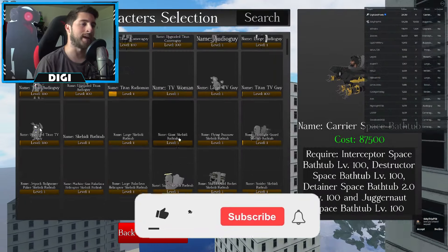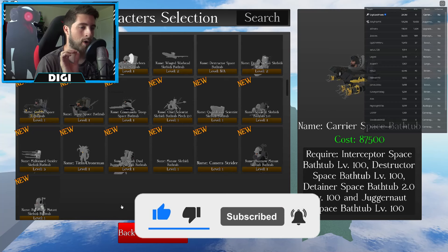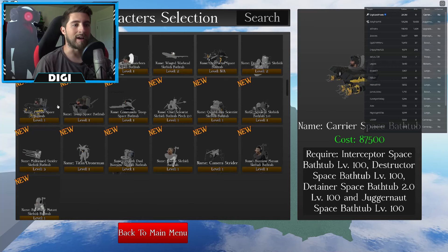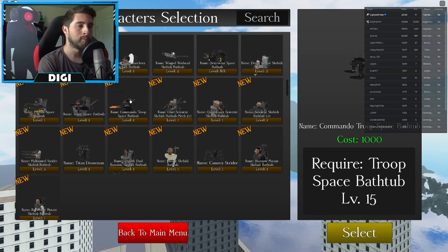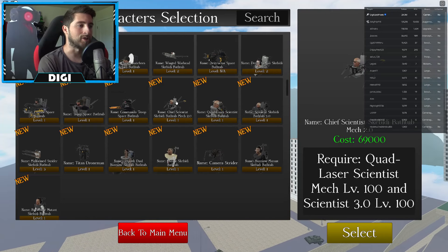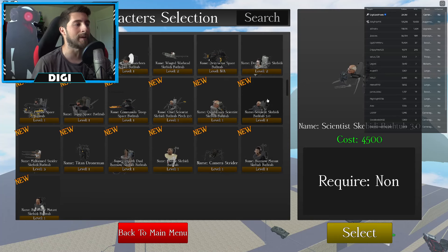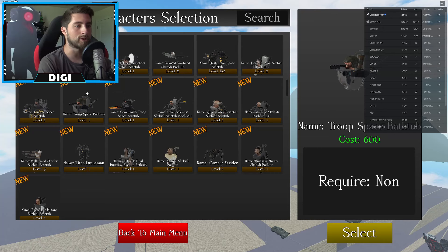It's been a while since I've been here, but the new characters that have been added are some astro toilets, which are insane. We've got the carrier, the astro troop, the commando, the chief scientist, the quad laser scientist, and the scientist company toilet. I'm not sure which of the seven are new — we're going to be checking out these three.